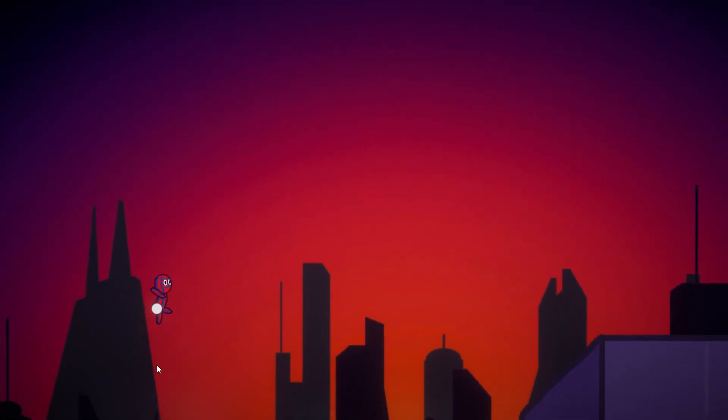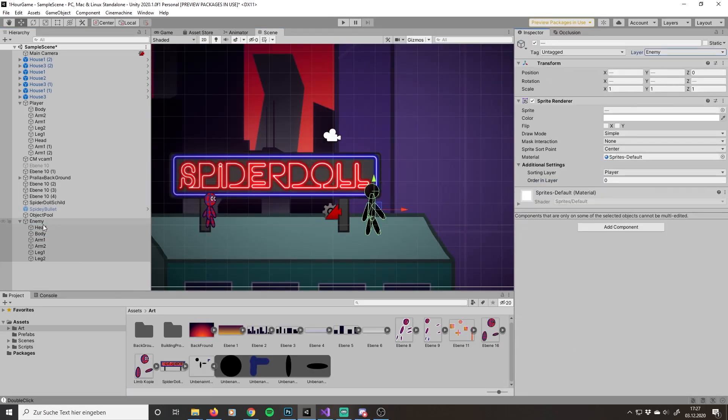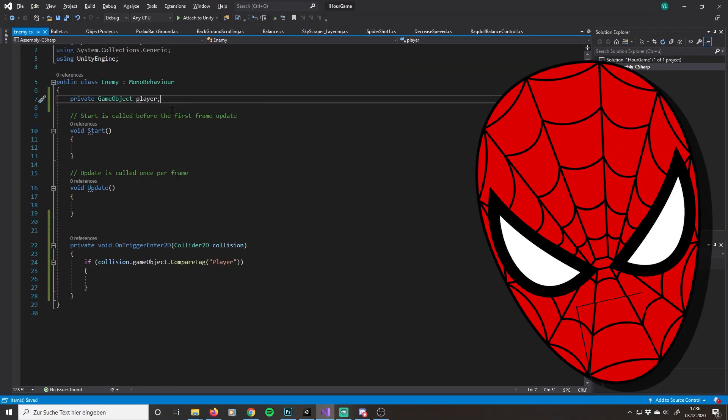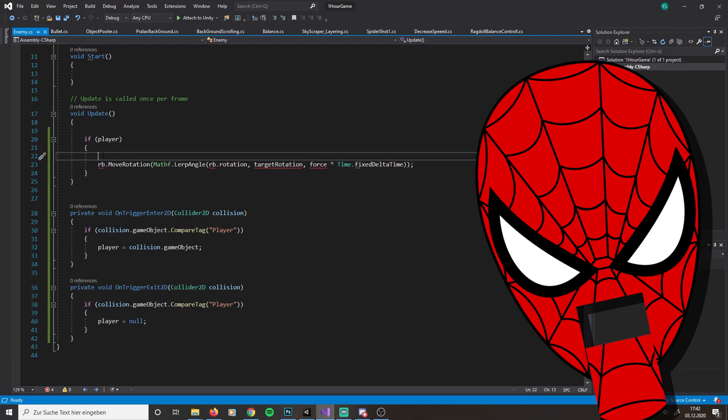Now that we can shoot, we also need something to shoot at. During a live stream I developed the first enemy, and I know what you're thinking: 'Yannick, there's a live stream where you do such good things — why wasn't I part of that stream?'